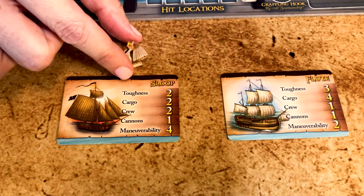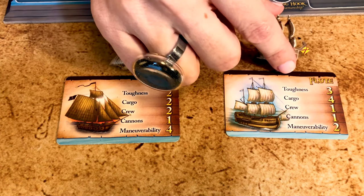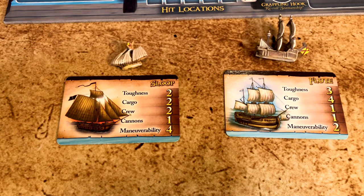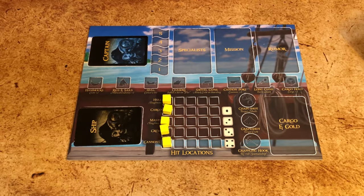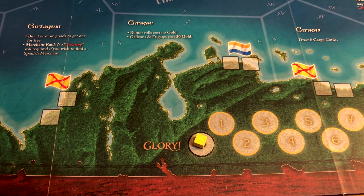A good captain needs a good ship. At the beginning of the game, pick from one of the two starter ships. Choose the sloop for a nimble and fast ship well suited to piracy. With the flute you sacrifice speed but add space for extra cargo, which is great for a merchant. Take the corresponding color and ship, then place five cubes on your player board to match your ship. Place your last cube on the zero of the glory track on the main board.